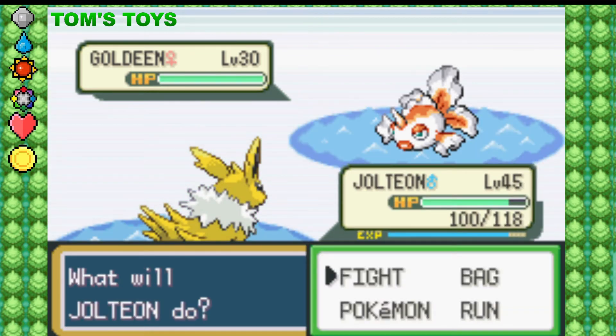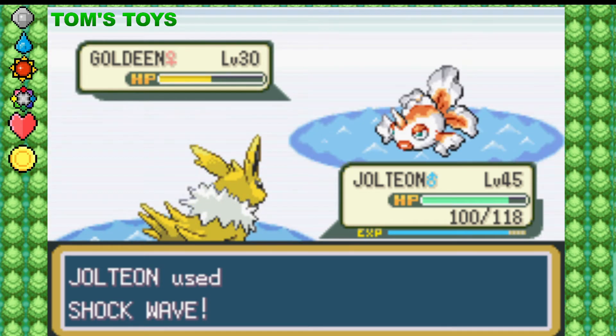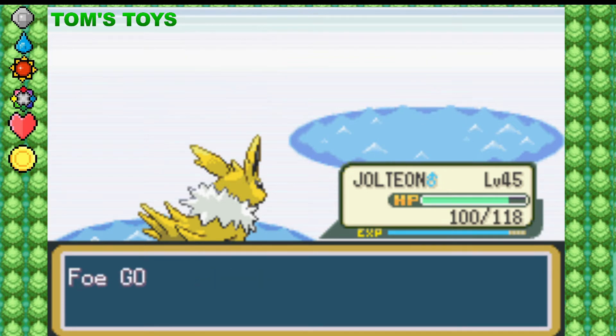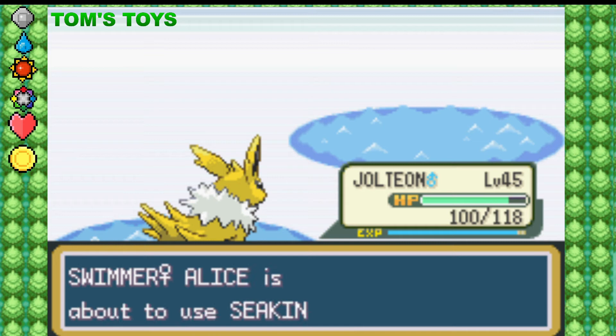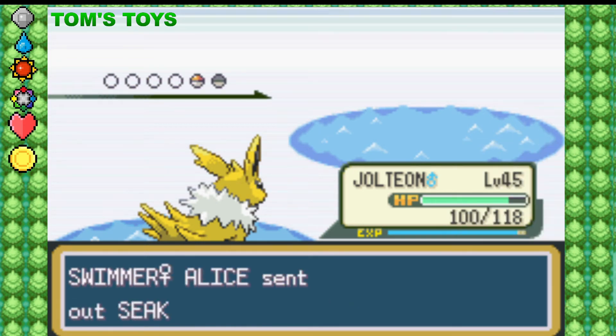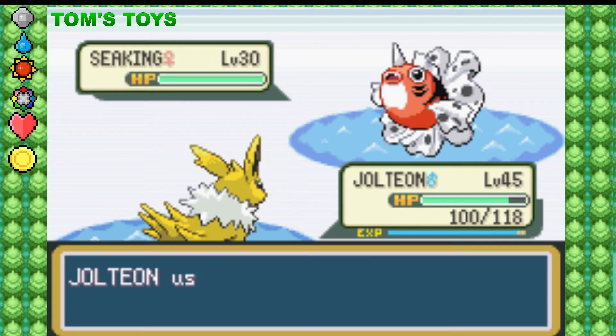Before we get too far, I'm going to be facing these three swimmer trainers here. As you notice, their battle sprite has blonde hair, whereas their overworld sprite will have green hair. I'm not sure exactly why that is, but I'm pretty sure their overworld sprite is actually supposed to have blonde hair too. I think it's a combination of the blue water and their yellow hair causing them to look green.